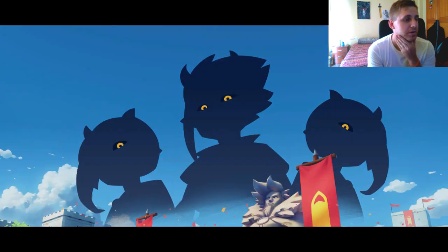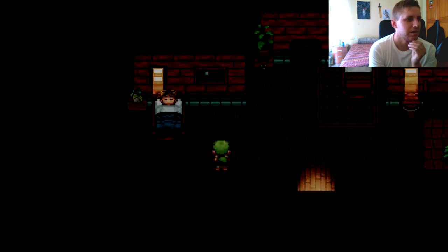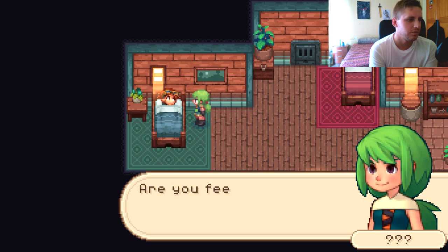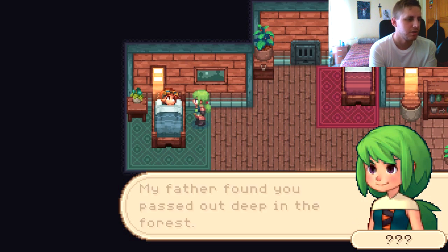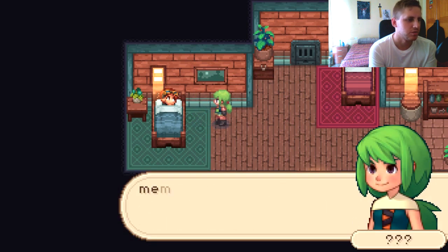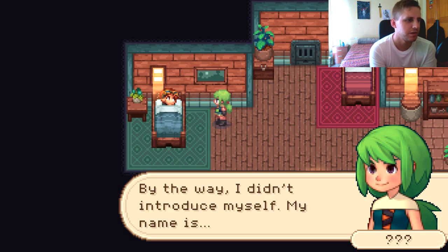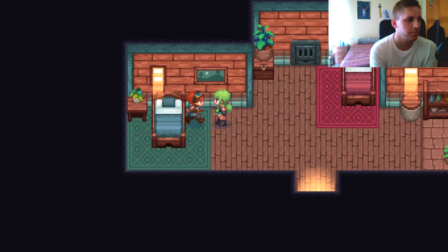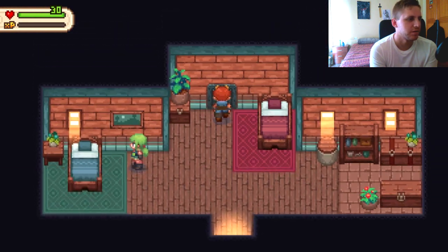Now we've got a lot more graphics — still can get better but upgrading slowly, at least a few colors. A girl tells us her father found us passed out deep in the forest. We don't remember anything, not even our name. She suggests wandering around the forest might jog our memory, and introduces herself. I get to choose her name before my own, which is a bit backwards.